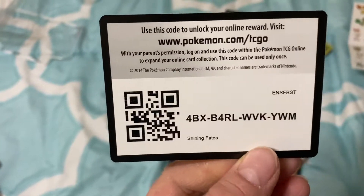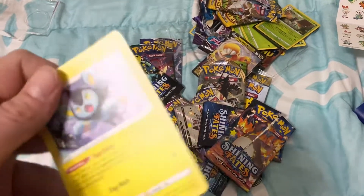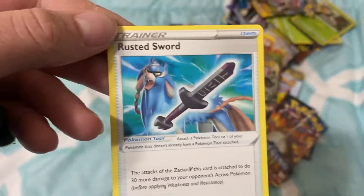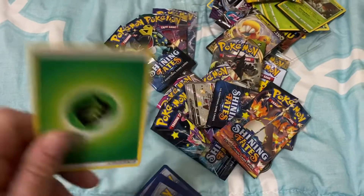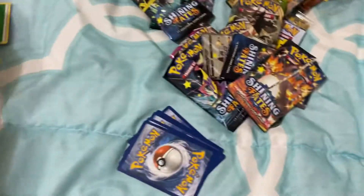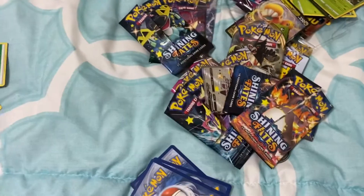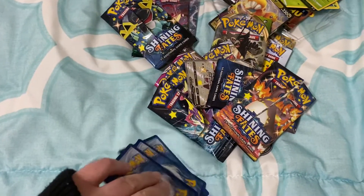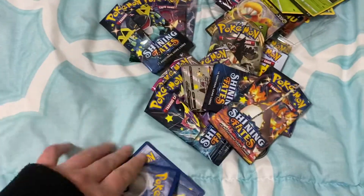If you want Pokemon codes, this is where to go. Almost forgot what I was saying there. I actually might have that card, we'll see. Energy, I don't care. That one's cool, I think that one I don't have. Ooh! A Spinarak. And we got this thing, I don't even know.